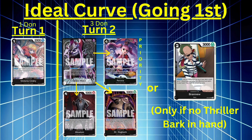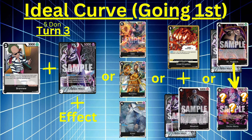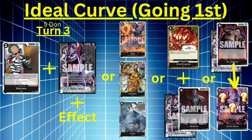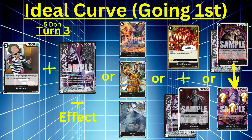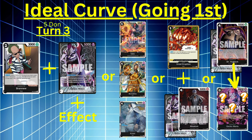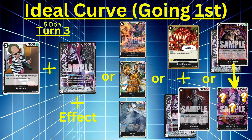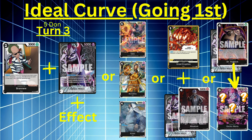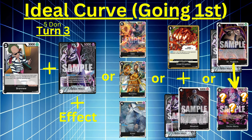Turn three, five Don. Brand New is really good here and then you can use Moria with his effect — Moria only uses three Don, one attached and two rested. Brand New lets you search hopefully for something good. If you don't have Brand New, go for Sabo, Borsalino, or Kuzan. Kuzan gives you draw and applies pressure. Borsalino provides a blocker — really needed against Yamato's double attacks. Sabo lets you cycle your hand, draw two and send two to grave. If you have Great Eruption or Suru, you could also play one Don and send Absalom from hand to trash to play it out with Moria's effect.